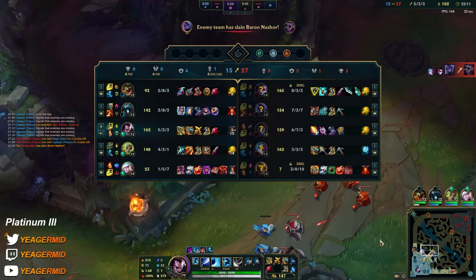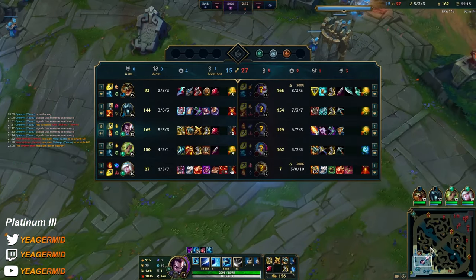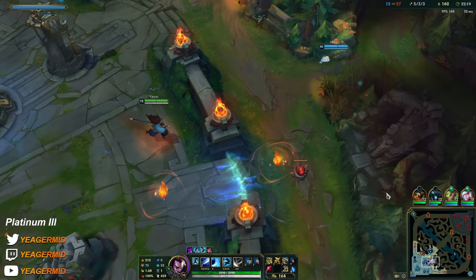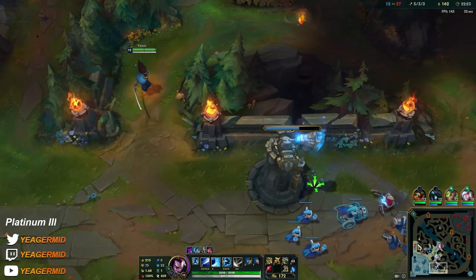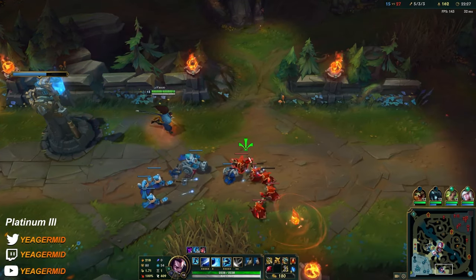Basically you just have to forget about it and go next, because all of these four players are massively outgifted IQ-wise and also game-wise. It's just how it is — they are stuck here for a reason and you can't really change that. The only thing you can do is not go mental.